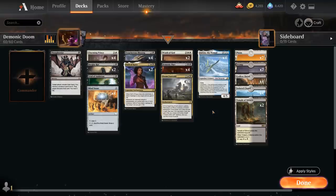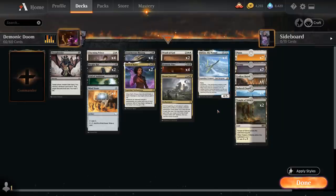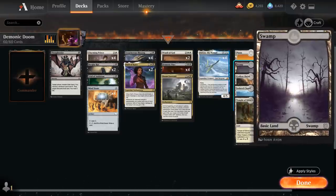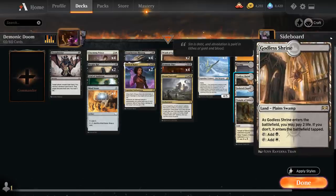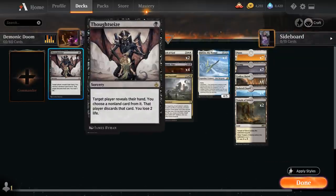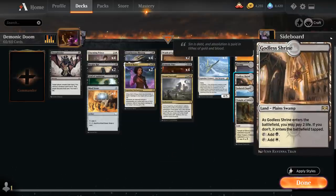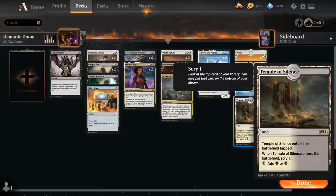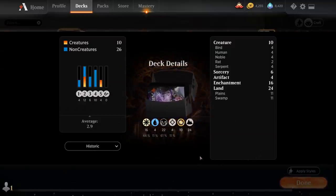No need for castles in the mana base since we have so much card draw between Demonic Pact and Treacherous Blessing. That way we play seven Swamps alongside four Godless Shrine to give us eleven untapped black sources for the turn-one Thoughtseize, which is quite important. We round out with four Isolated Chapel and two Temple of Silence, which lets us scry one when it enters the battlefield. That's our deck — now let's jump into some games and see how it does.